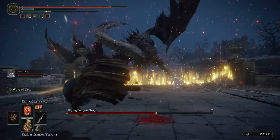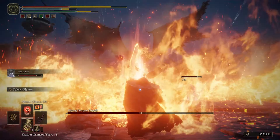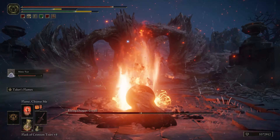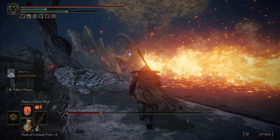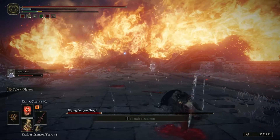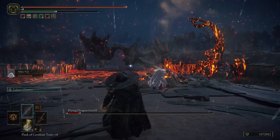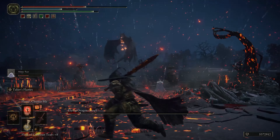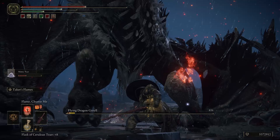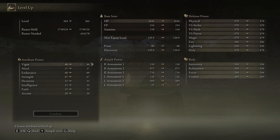Runes, the currency, are souls you get from killing enemies and bosses. So let's say you've been playing for a while and you've got these runes — what do you do with them? You put them into your stats when you level up. You should be spending them wisely and you should know your build in advance. If you do not know your build, there are plenty of videos out there where you can find the perfect build for you. My build is currently a warrior that uses a little bit of magic, so I put my stats more into endurance, dexterity, strength, and vigor.